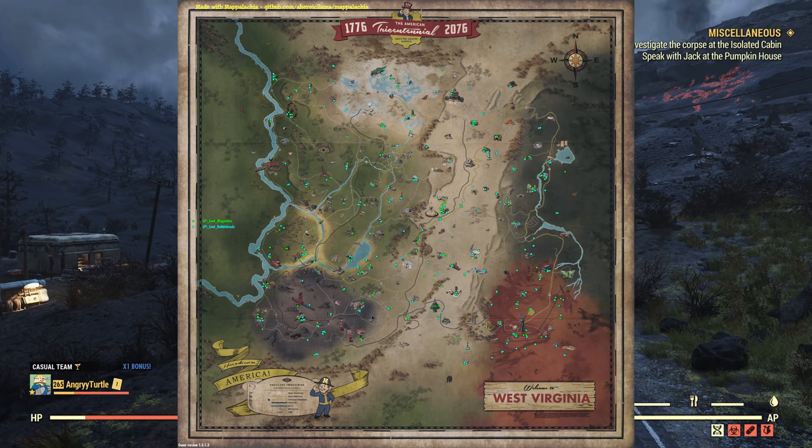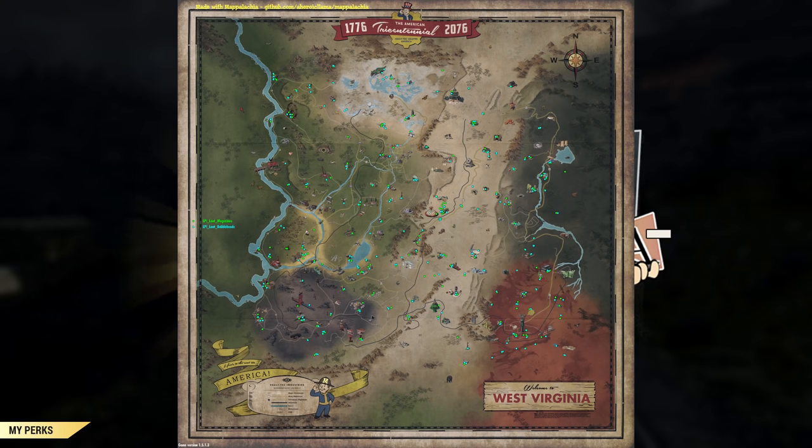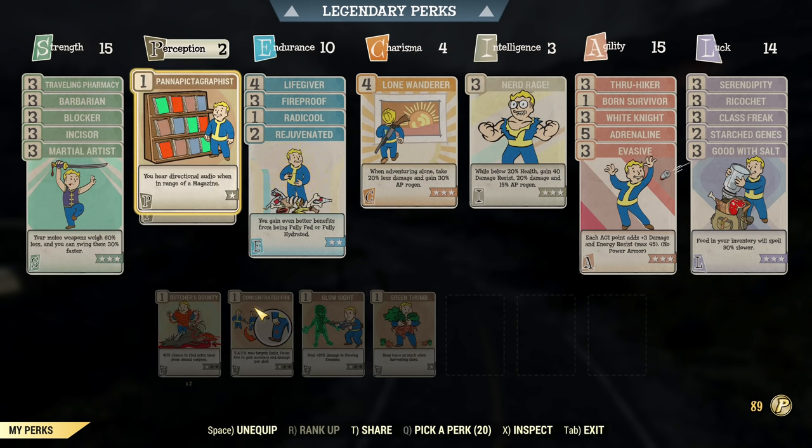Now into the farming - I will have a map for you with all the possible spawns of the bobbleheads and magazines marked, which will help a lot. It will be as always in the video pinned comment. What I recommend is to pull it up and open it on your phone - this will help you a lot during the game when you'll be farming. Now, the two most important perks...